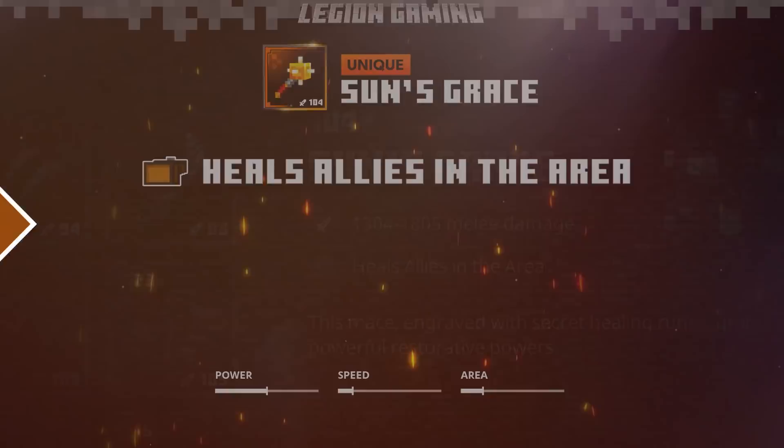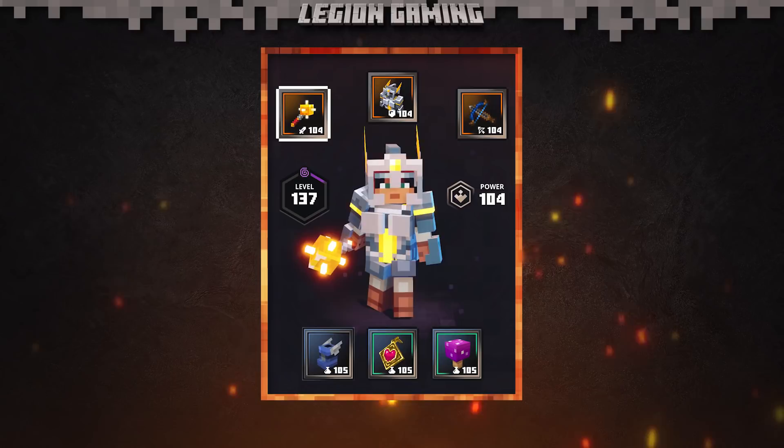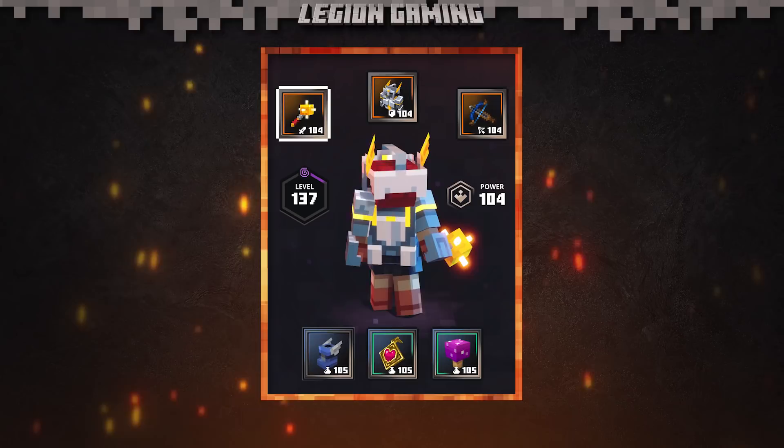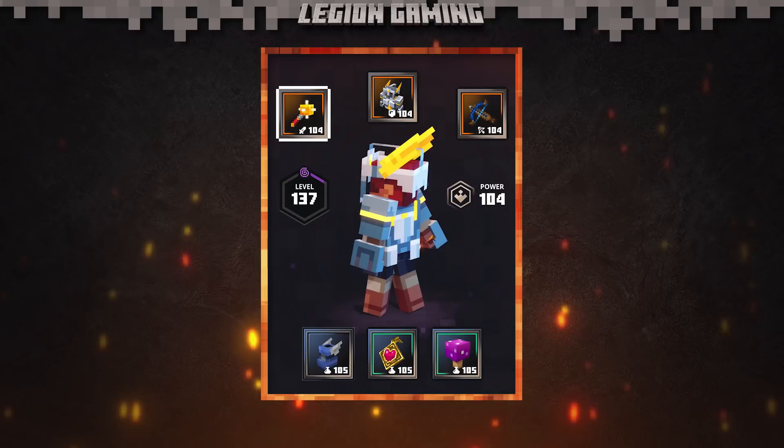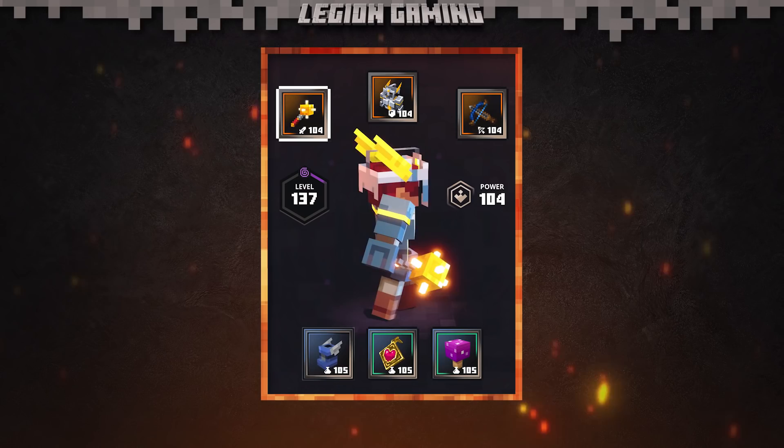In terms of design, I'm a huge fan of Sun's Grace. I love mace weapons — I think the design really matches the name perfectly, and the subtle variations of color really make this weapon feel unique. Sun's Grace pops off the screen in the inventory and in combat, and for me, that's really something special. The bright colors also lend themselves well to the idea that this item has some sort of magical property. The devs did a really good job of tricking our brain here, and for that, I applaud them.